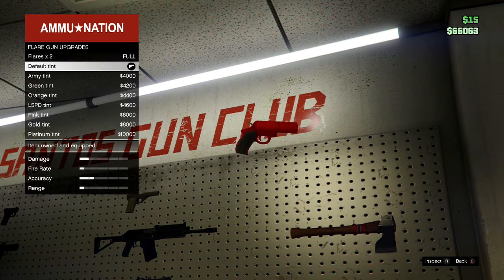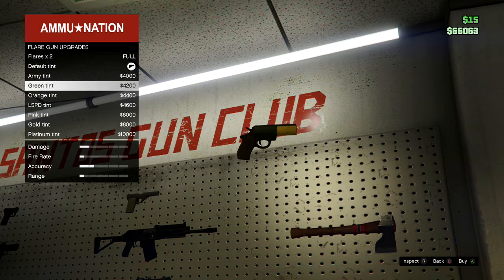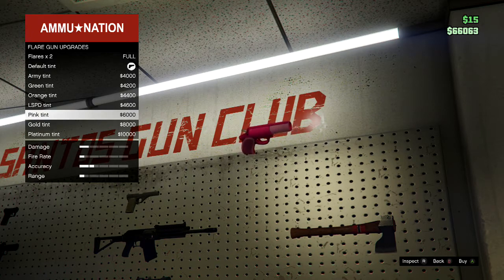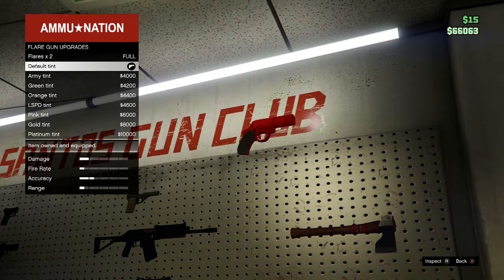The default tint is red, like any normal flare gun. Then there's the army tint which is greenish, the green tint which is dark brownish-green, the orange one which is obviously orange, and then a few others. I'm just going to keep the default tint because it looks like a beast.